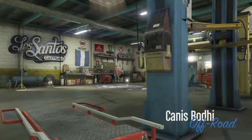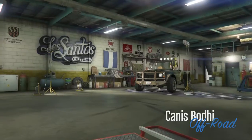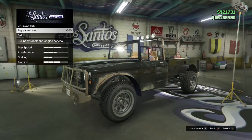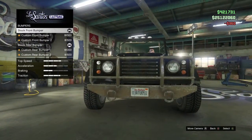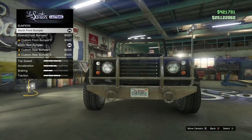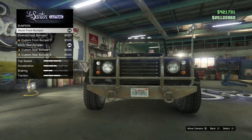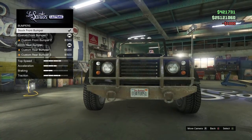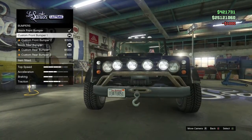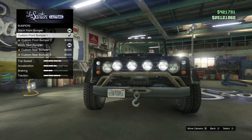You guys can let me know. It's really simple and easy to do. All you want to do is go to LSC, then go down to bumpers, and then purchase the first two bumpers. As you scroll up, you can see the teddy bear show up there. Just keep selecting between the top and bottom of these two bumpers constantly and eventually the teddy bear will show up.